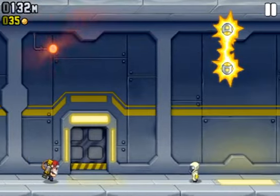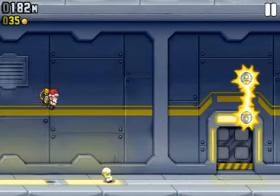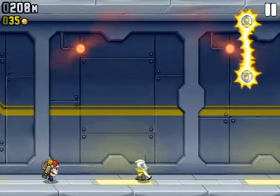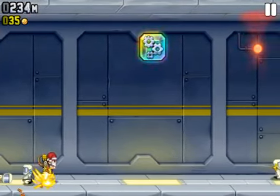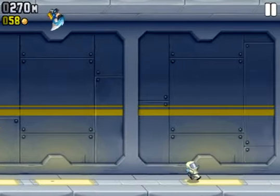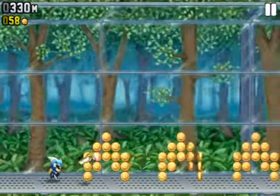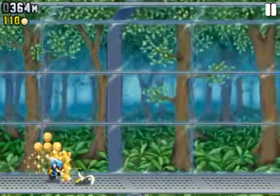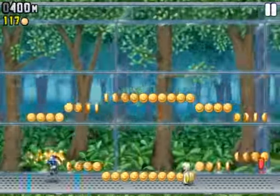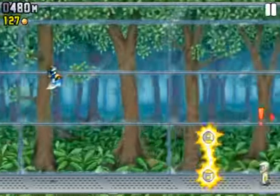You play as Barry Steakfries, and you head down to this laboratory. Rainbow cubes with cogs in them give you power-ups, like this gravity suit and others. There's a big metal machine that I'll show you later, a bird-type thing, and Mr. Cuddles, which is a dragon.